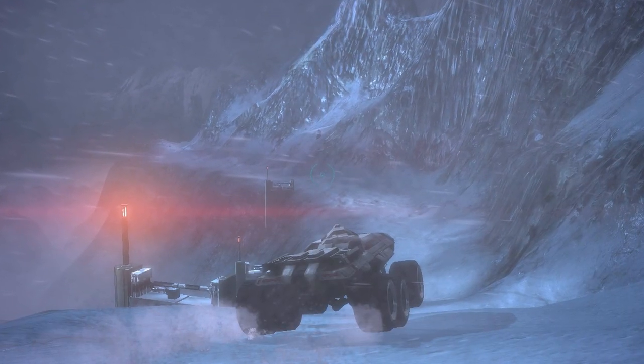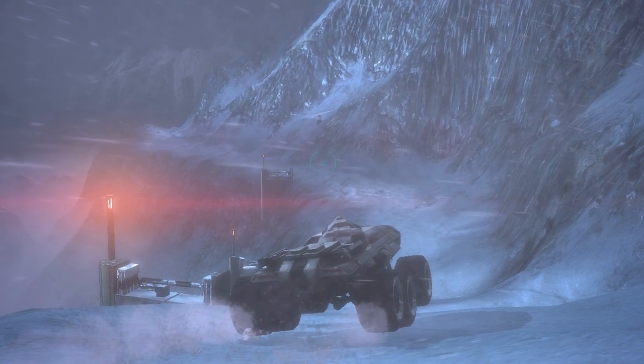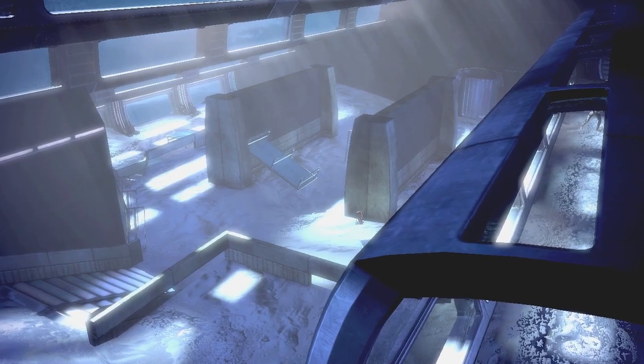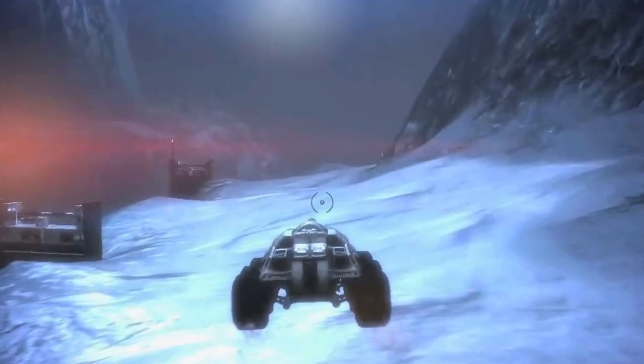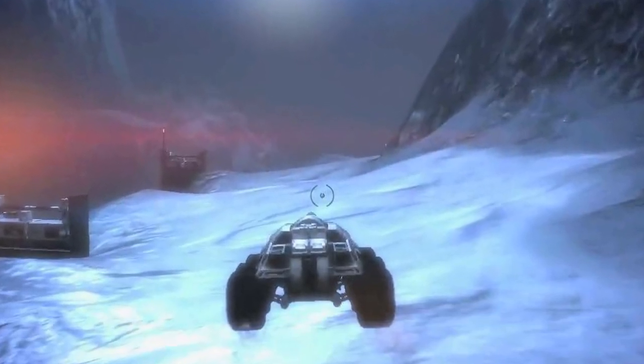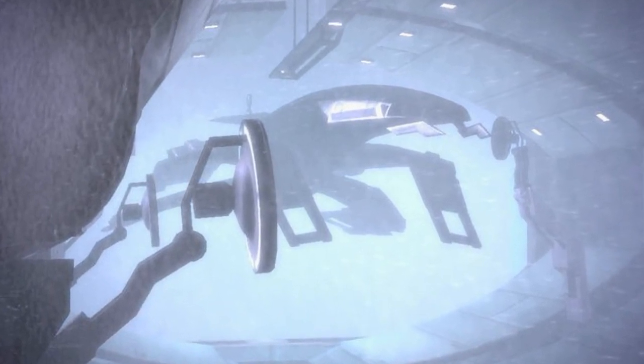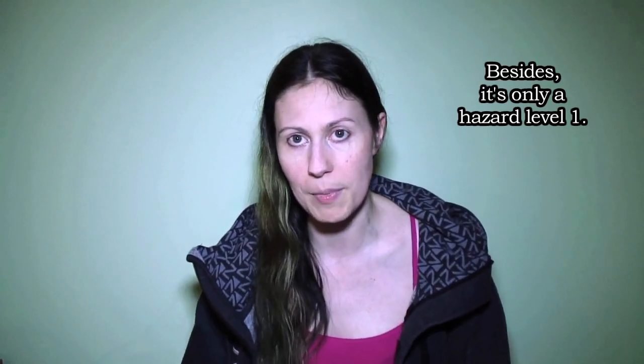Number five: Noveria, Mass Effect 1. I place Noveria at number five because while there may be wind and snow, some areas allow one to walk without a hat or full suit. It's one of the most realistic maps perhaps, but not the coldest. Although it bears areas that are much colder than other areas, it does look less cold than the other maps I will be mentioning.